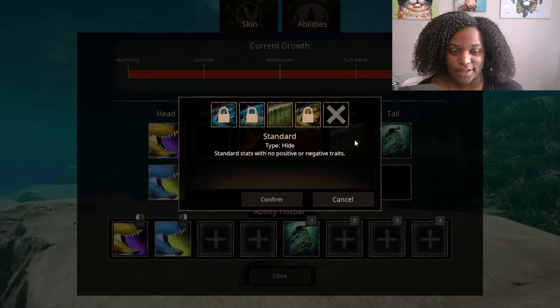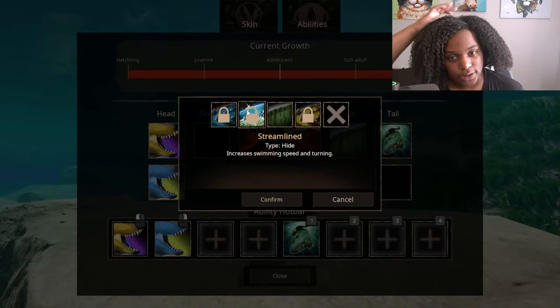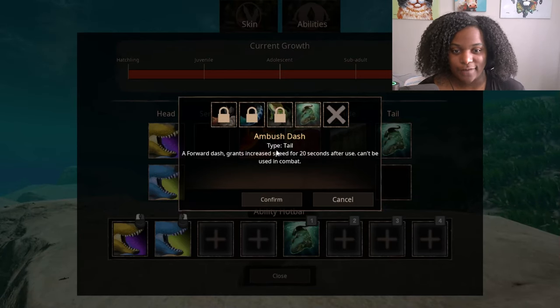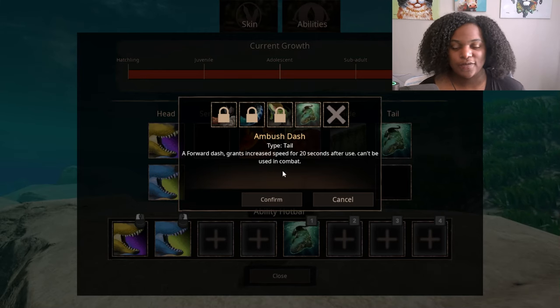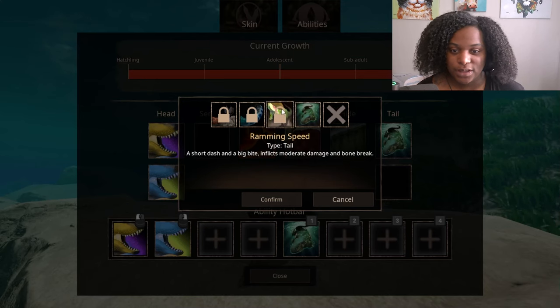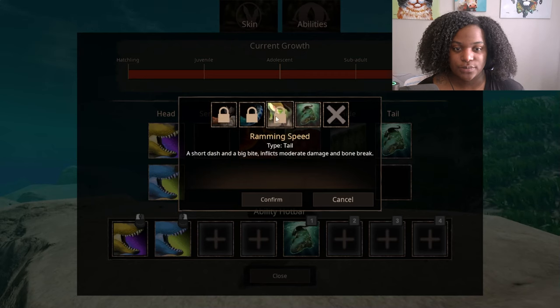For hide, standard. We have resilient — increases bleed and venom resistance. Streamlined — increases swimming speed and turning. And then we have armored plates which increases your armor. For tail, we have ambush dash — a forward dash that grants increased speed for 20 seconds after use, can't be used in combat, so this is kind of like a getaway before you start fighting. Then we have ramming speed — a short dash and big bite, inflicts moderate damage and bone break. Then we have paddle which increases swim speed, and tail slap which deals low damage.